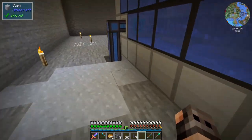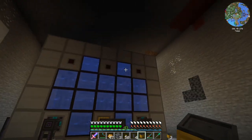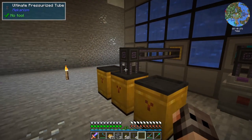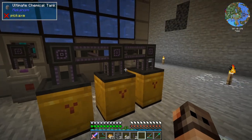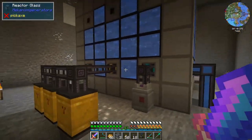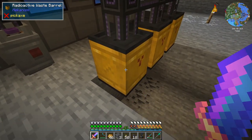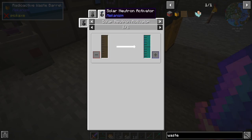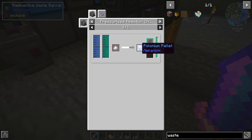We are providing the reactor with a lot of water so it's not going to be superheated, and we're getting rid of the steam. For a weird reason, nuclear waste is also a gas, and you need to put it inside radioactive waste barrels. You cannot break them once they contain waste because of radiation. Once we start the reactor and start generating waste, there is no way of moving anything. We can use a centrifuge to recycle nuclear waste into plutonium, or use a solar neutron activator to get polonium, which is what we want.